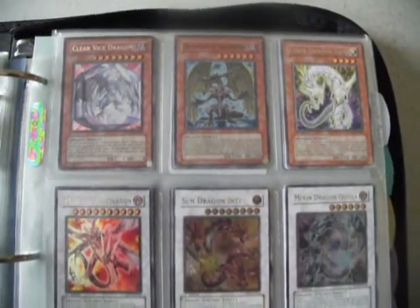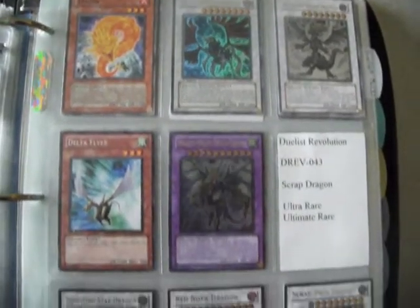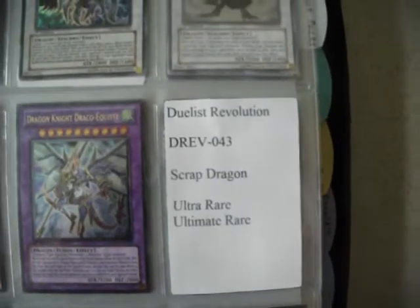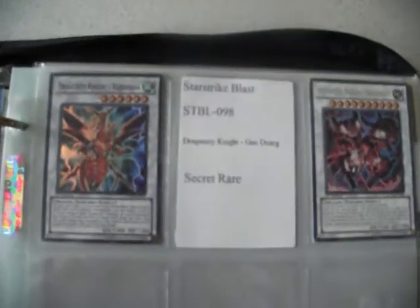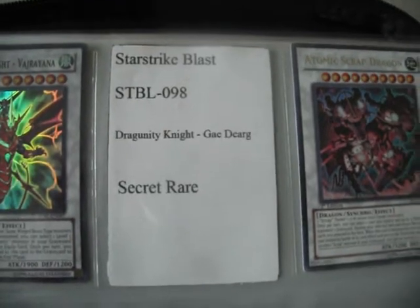So if anybody out there is looking for any of these, you can post a comment or send me a message and I'll let you know if I have any extras, and if I do, how many — I'll be willing to trade them, as long as I still have an original copy in my binder. There you see the Scrap Dragon — I did have one, I traded it to get a lot of my Samurai stuff. And the Dragunity Knight — I've never been able to pronounce that. Sorry if the camera is a little out of focus at times; it's not even my camera.